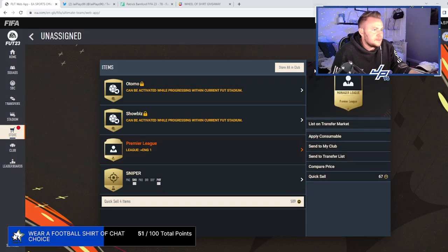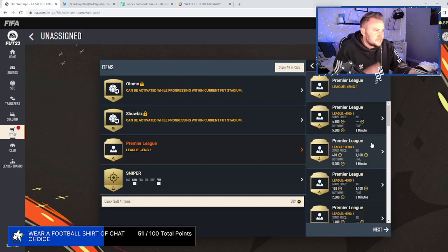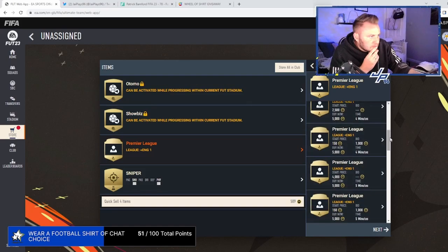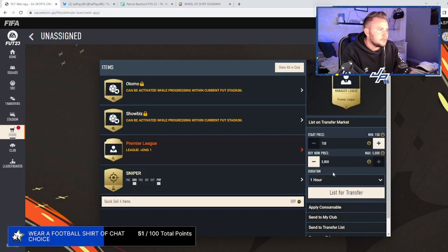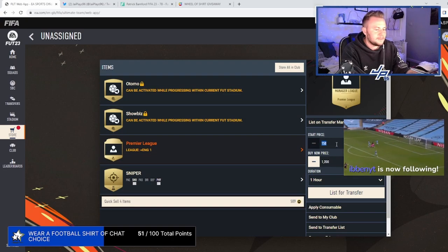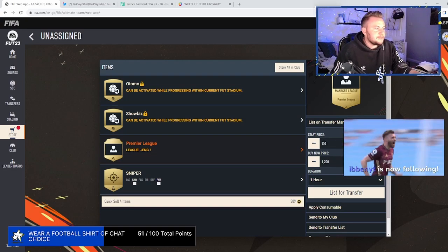This sells, boys — this sells. 1,000 bid. We might have some coins here. I'm sending it for 1,200. There we go, someone buy it. You need a Premier League Manager League? I've got you.